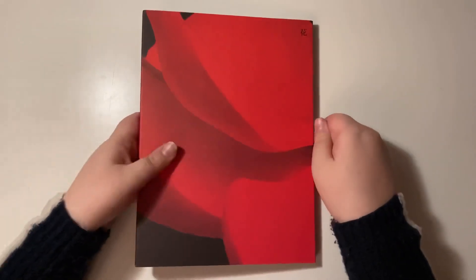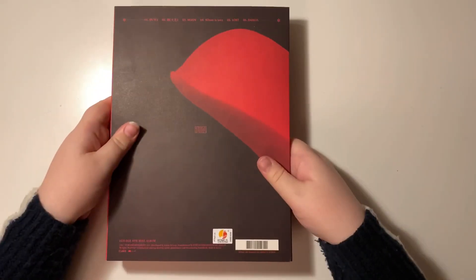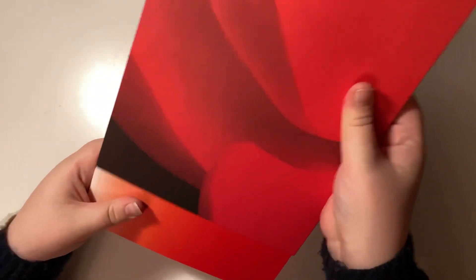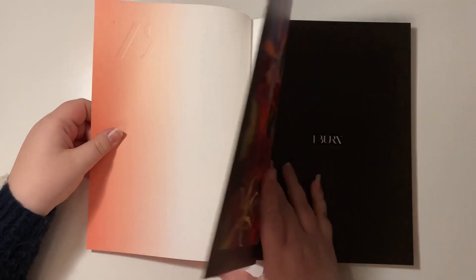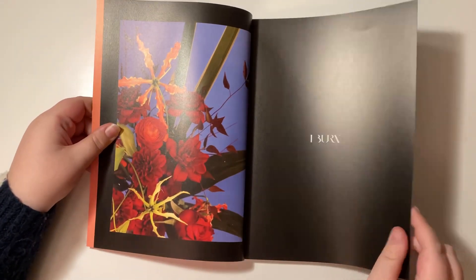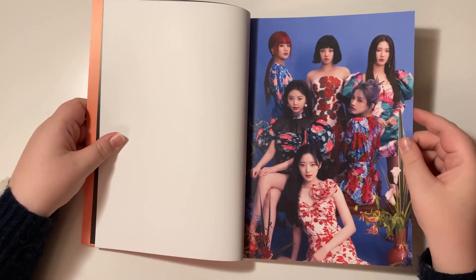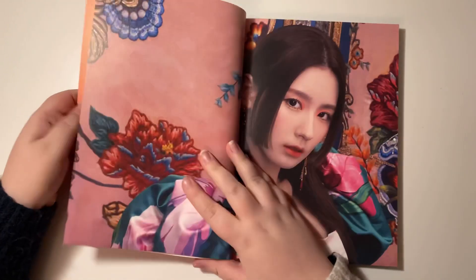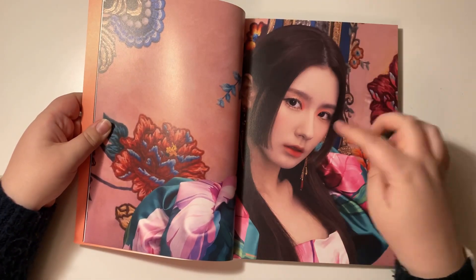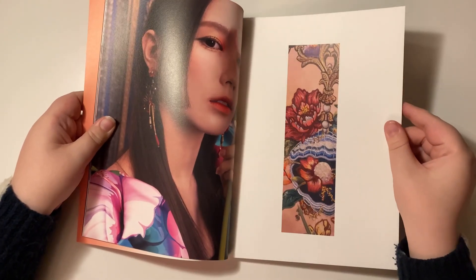That was it for the Winter version. Now we move on to the Flower version. I love this version — I think it's absolutely beautiful. Here is the photobook. I'm very excited to flip through this — I am obsessed with this concept. I think it is so beautiful and they look gorgeous. Oh my god, I love her eye makeup.